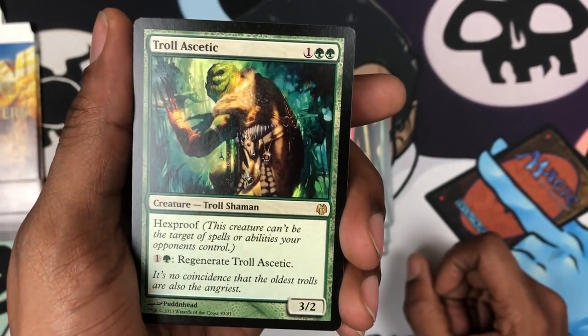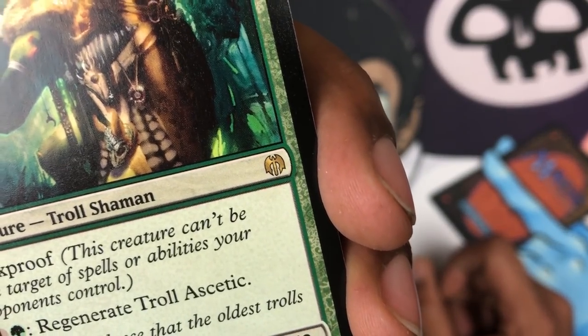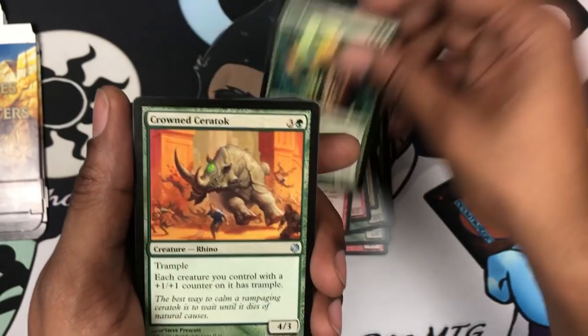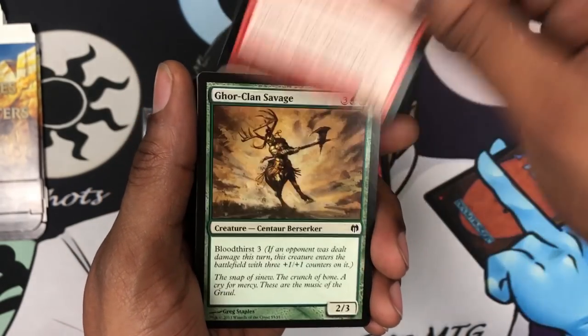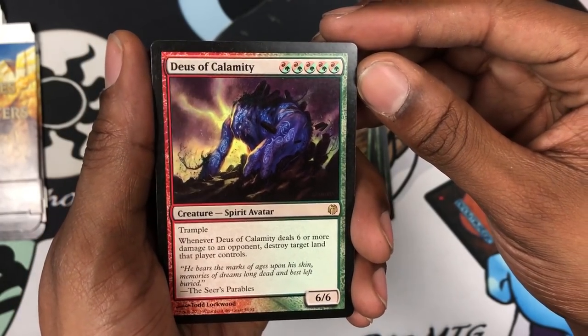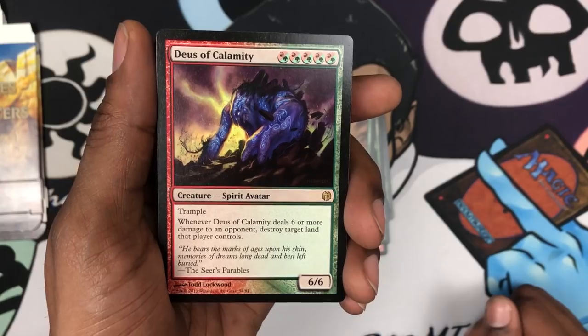In case you ever come across one of these in a trade, you're gonna be like, what the heck is that? So now you know — that's the set symbol for Heroes vs. Monsters. Got a Tro Ascetic. Crown, Celotonk. Gorehorn Minotaurs — got two of these. Savage. Another rare. Deuce of Calamity — super sweet.